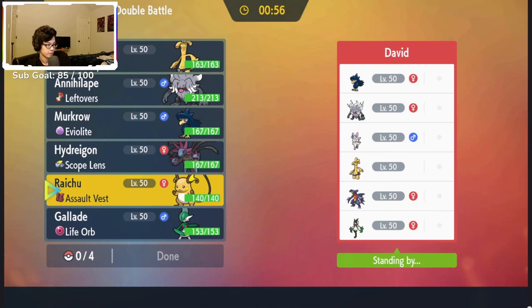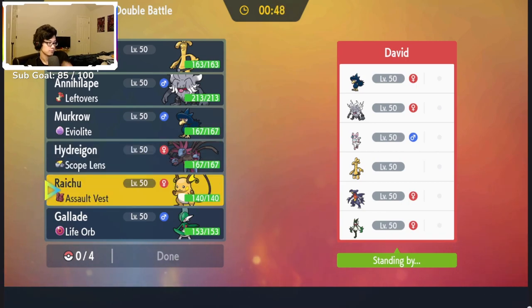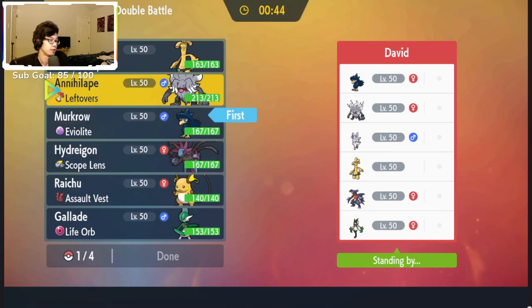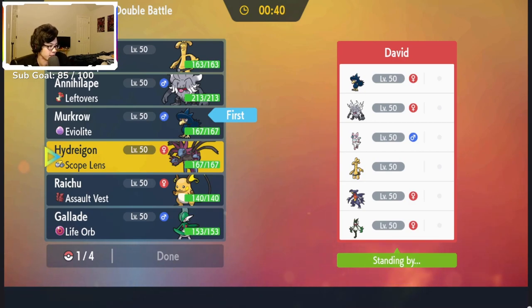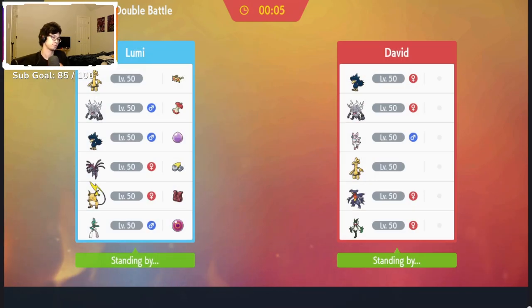I'm just going to show you some of the games it took me to get to Master Ball class, and maybe in another video in the future I'll show you some of the Master Ball class games. Hope you guys enjoy! If you would like to run this team, I have made changes since these games — just a few small things like moveset changes, some EV spread changes, especially on Glide I made it a little bit bulkier and a little bit slower. I did put the Pokie Paste and the rental code in the comment section of the last video, and I'll put it in this description as well.